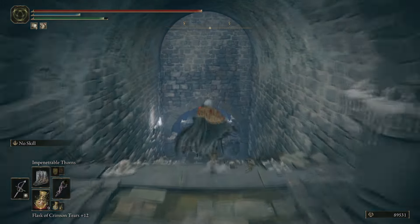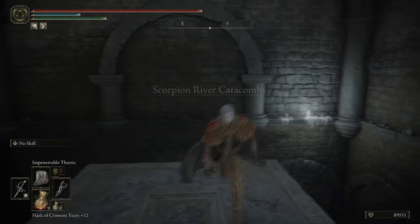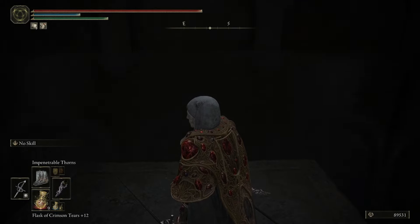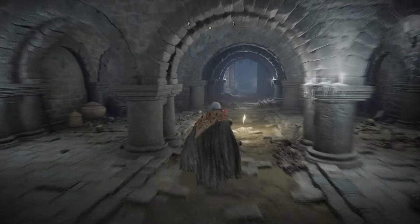This is where we want to be. Inside Scorpion River Catacombs, we're going to go all the way down to the very bottom. The Lizard Greatsword is going to be dropping off the lizards in here.